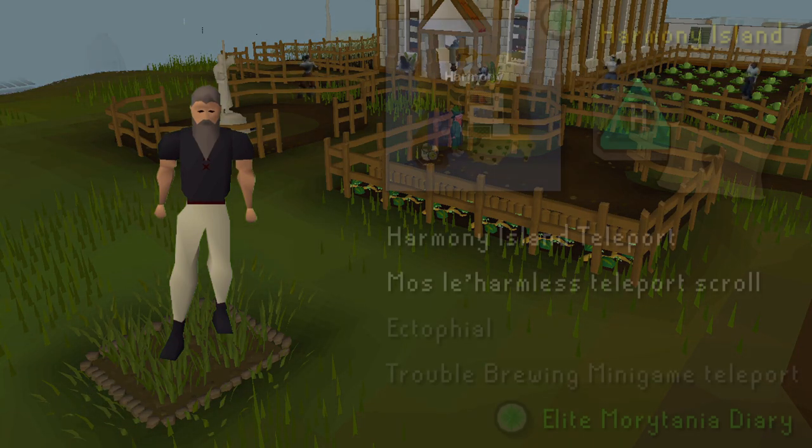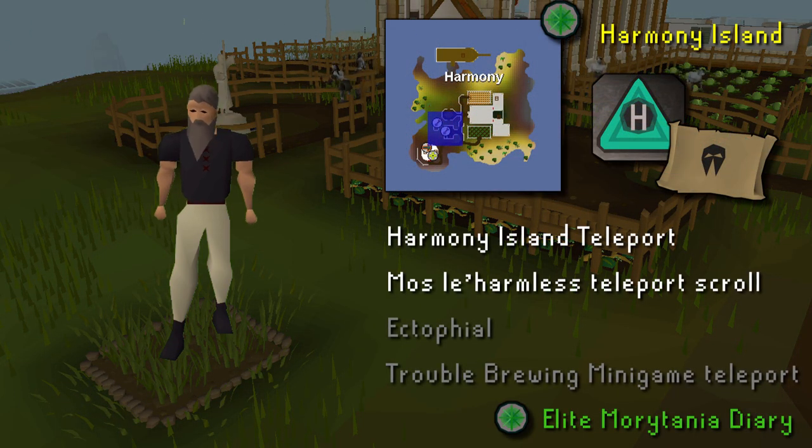The 9th herb patch is located on Harmony Island. This one is the hardest to unlock, with the elite Morytania diary as a requirement. The easiest way to get there is by using a Harmony Island teleport or a Mos Le'Harmless teleport scroll.